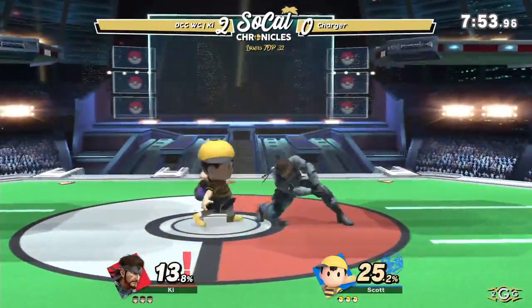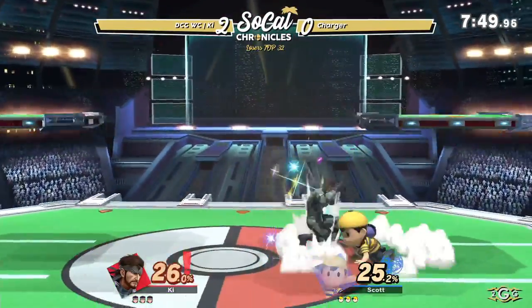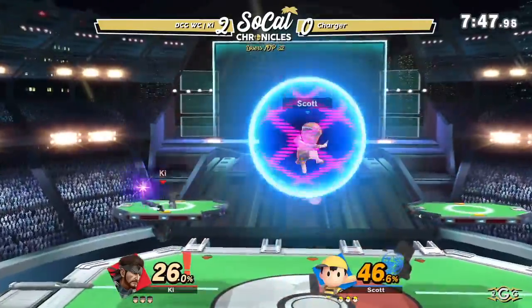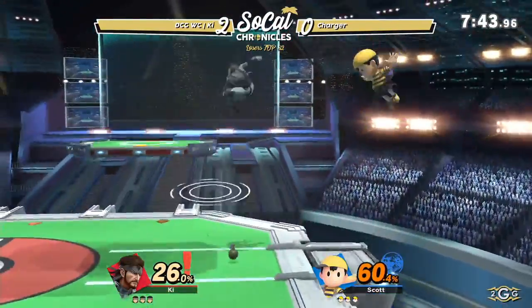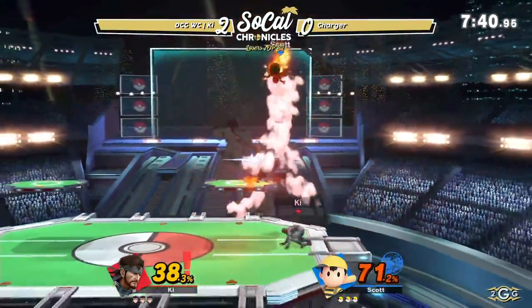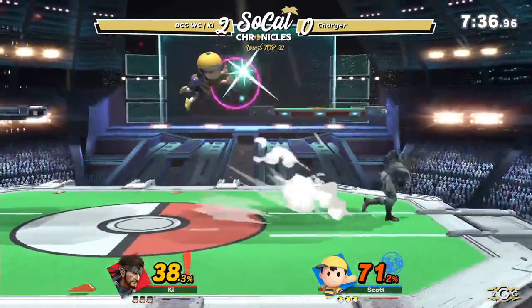That was a big down air. That down air does 25% when all the hits connect. I feel like a lot of all those hits connect very often. They designed the move very well — the hitbox is actually connected to the other hitboxes.